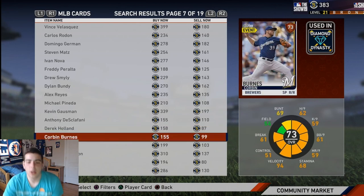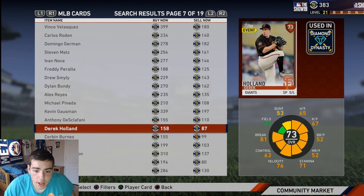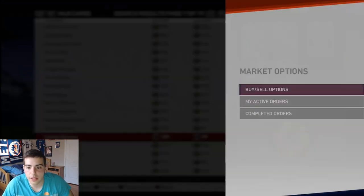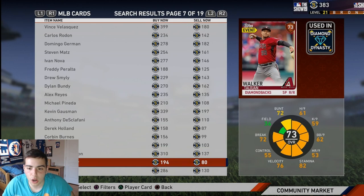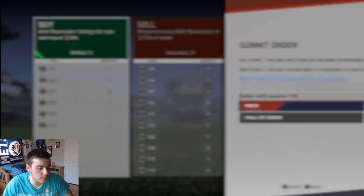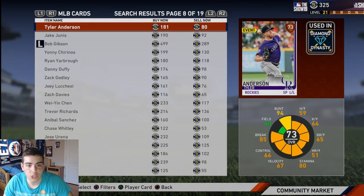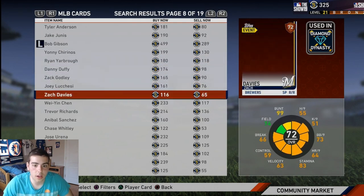Honestly guys, since the bronze cards are really cheap, you can make 100 stubs off each bronze card — and they'll sell fast. Look at the time difference: one minute, three minute difference — I made 50 stubs in three minutes. Imagine doing that repeatedly. For bronze cards you want a minimum 50 price gap — this one's 100, this one's about 100 price gap. Matt Schumacher — he pitched two complete gems in a row, no earned runs in two games. Pay attention to gems by pitchers, they go up in price quickly.